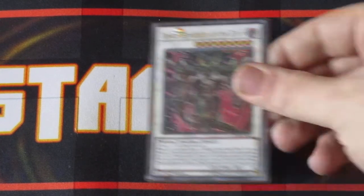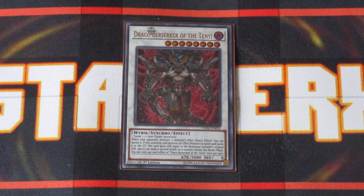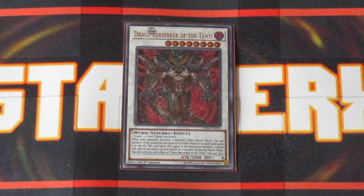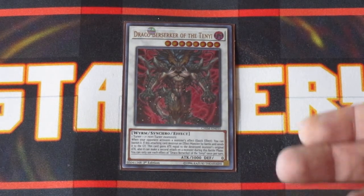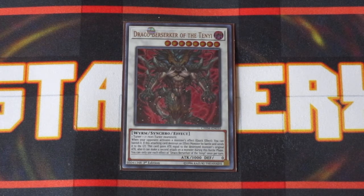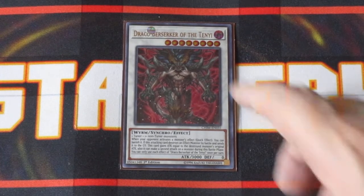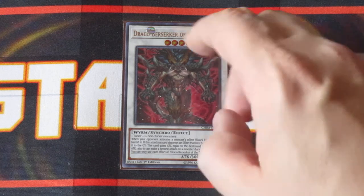Then we have Draco Berserker of the Tenyi — this guy came out in Chaos Impact and is definitely impactful in a lot of Synchro-centric decks. Whenever your opponent activates a monster effect, you're just banishing that monster straight out. It doesn't negate the effect, but it does get rid of the monster, which can slow down your opponent from extending. Not only that, but when this card attacks and destroys one of your opponent's monsters by battle, it adds that monster's attack to its own and gets another attack on top of it. Having those extra monster attacks and the power boost is so critical in today's game.